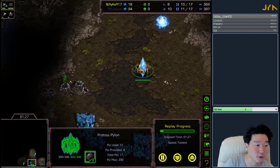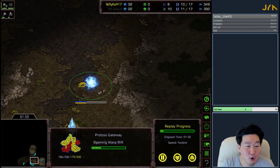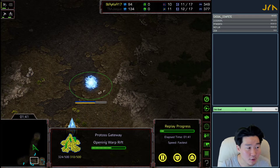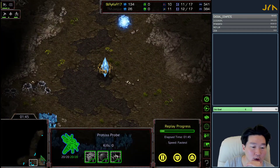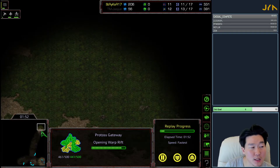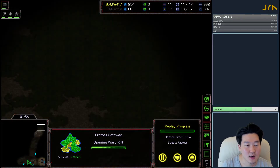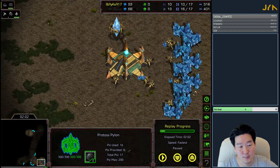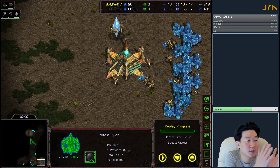There's no right or wrong answer - the nine gateway allows you to put on pressure sooner and be a little bit more aggressive at the cost of your economy. On four-player maps you don't always know where your opponent is. If they're diagonal, your nine gateway probably isn't going to work out very well, but it could work out if they also don't scout you and you kind of surprise them with the zealot. My default here is I'm not going to play super aggressive, but I'm going to look for openings.